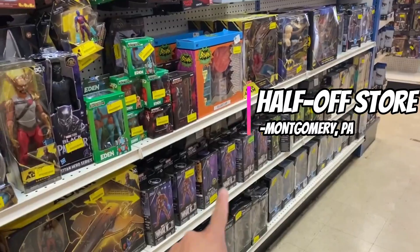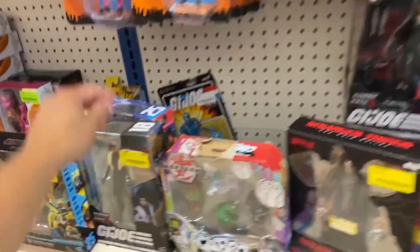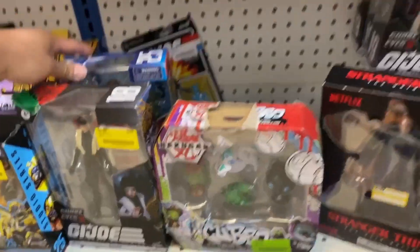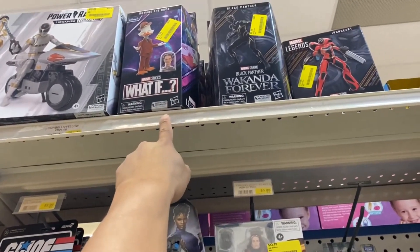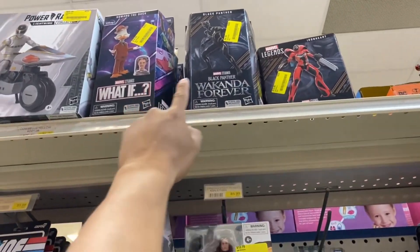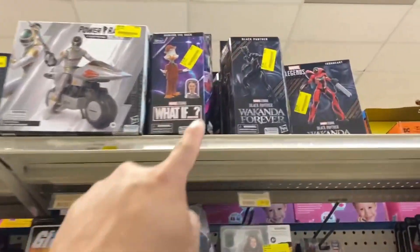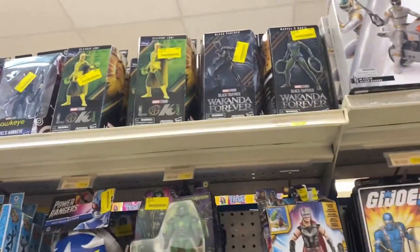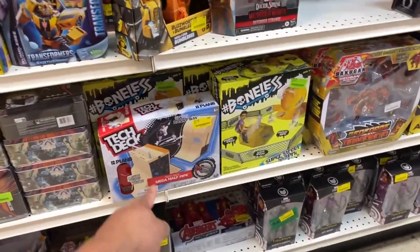So nothing new here, but there is Lady J. Look up here — they got Shurian, they have Howard, and an Iron Heart for $14.99. And then $10! $10 bucks — that's awesome, that's really awesome. So some cool stuff right there, and there's some more there too.